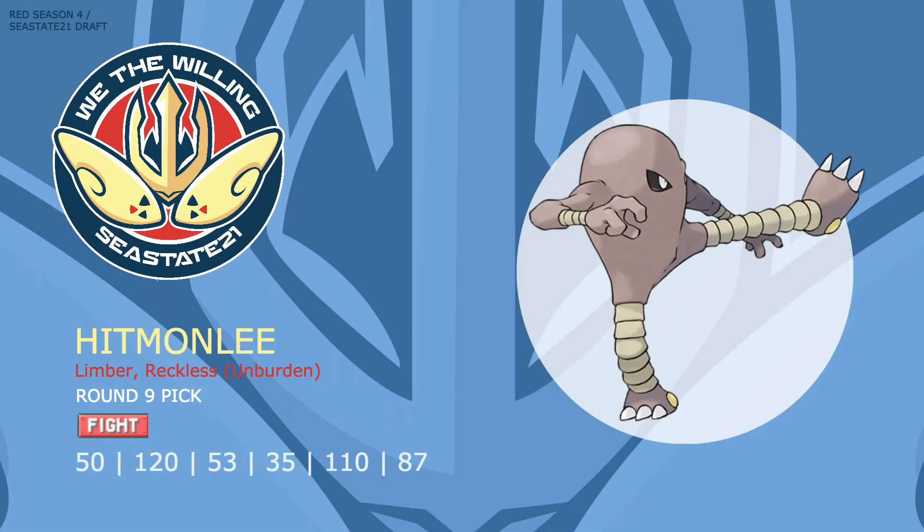Up next, staying in Gen 1, we have Hitmonlee. Hitmonlee is a big presence thanks to its solid base 120 Attack stat and the great combination of Reckless and High Jump Kick, as well as a bunch of cool moves including Knock Off and Rapid Spin — making it a great wallbreaker and partner for Stealth Rock weak Pokemon. Hitmonlee also has the ability Unburden which makes it a formidable late game sweeper. Fighting types are always great to have, and with priority in Mach Punch and Sucker Punch it's almost guaranteed to pick off weakened mons and break sashes. The main reason I picked this was for Rapid Spin — up until this point all I had was Defog, but now I can remove hazards on my side while keeping up whatever hazards I've managed to stack.